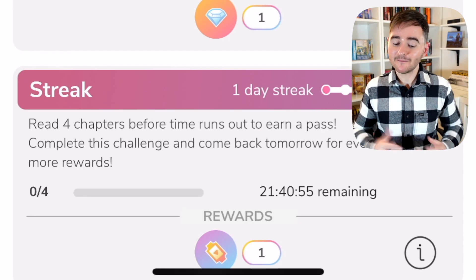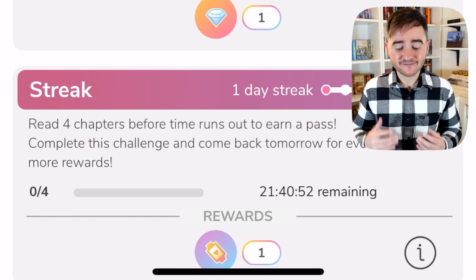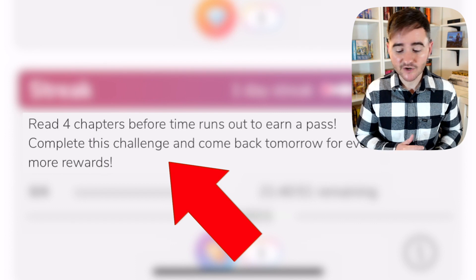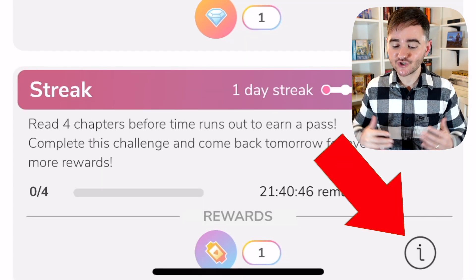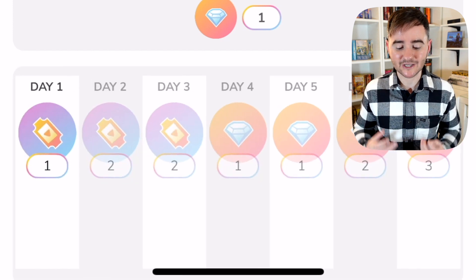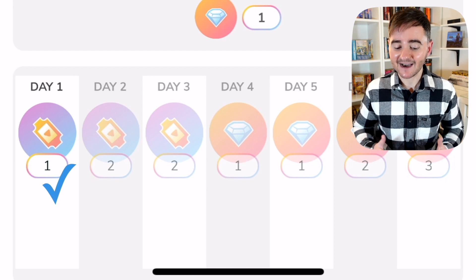The first way is by using streaks. Every day Episode will give you a challenge, and if you complete these challenges you'll receive rewards. The first challenge is to read four chapters of any story before the time runs out to earn one pass. If you press the info button it will show you exactly what your rewards will be on each day of the streak.